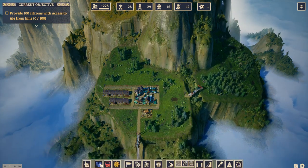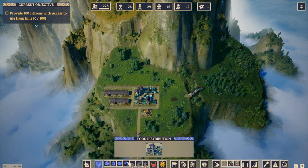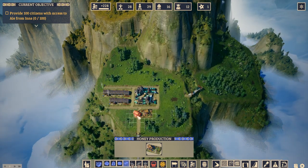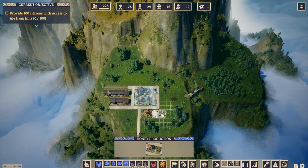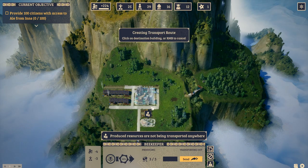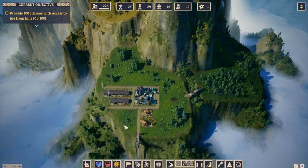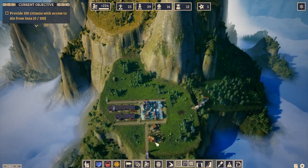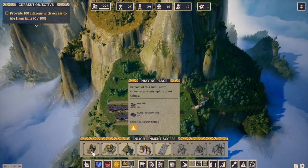We could build sampo but I think I'm going to go with honey since we have honey production now — it is only three but that's okay. Let's build honey here and send the honey there. 1.4, that's actually okay. And then we need a place to pray, which shouldn't be too bad, so we'll get this going.